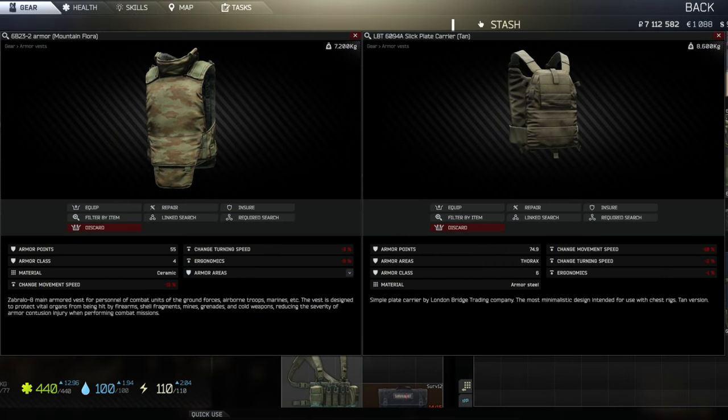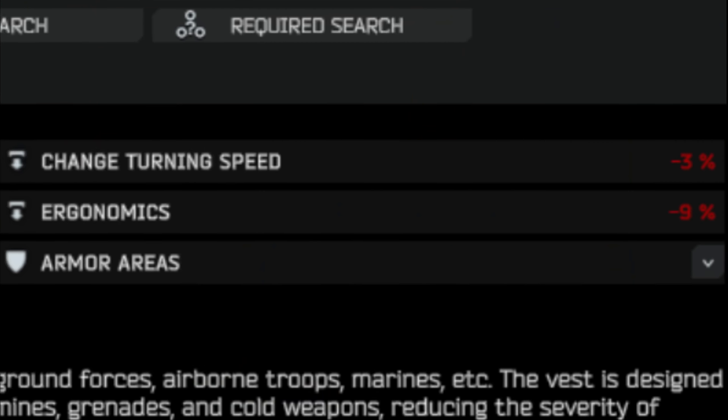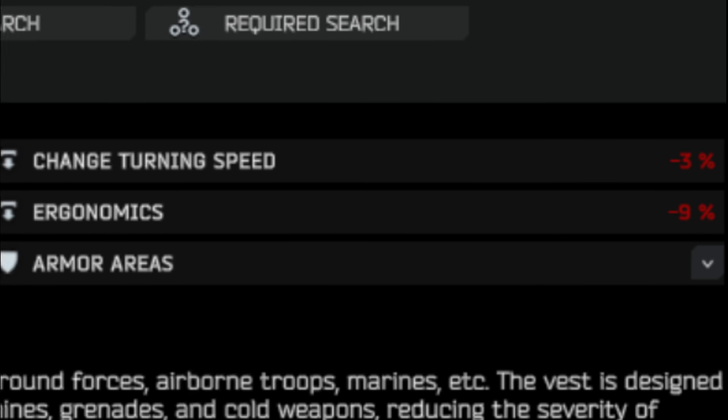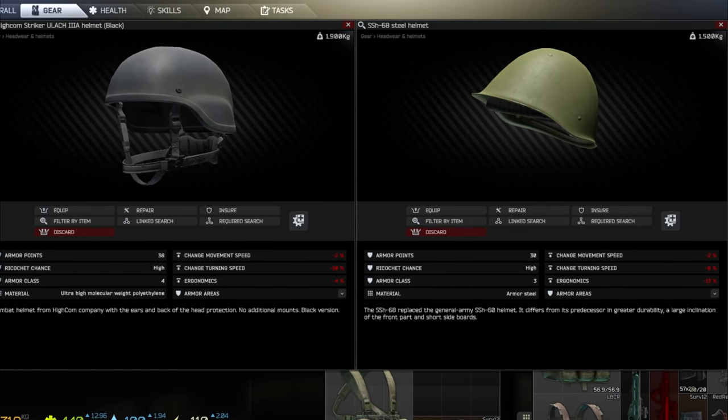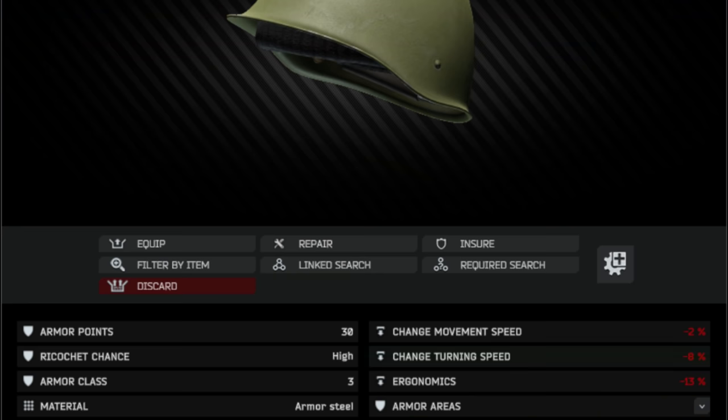Armor and helmets come with a penalty to Ergonomics, which is factored in after the stat on the weapon, effectively lowering your Ergo further than the number you see. Furthermore, armor and helmets also come with an adjustment to turning speed, which can be a really big deal if you're the type of player that likes to run different weapons and armor all the time.